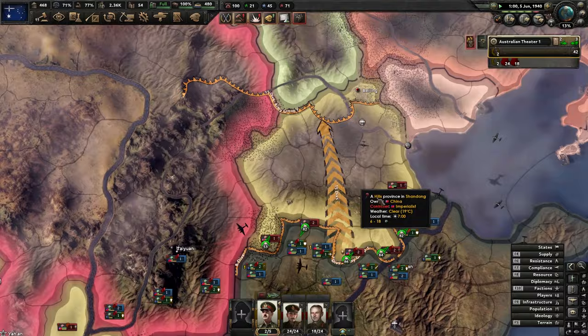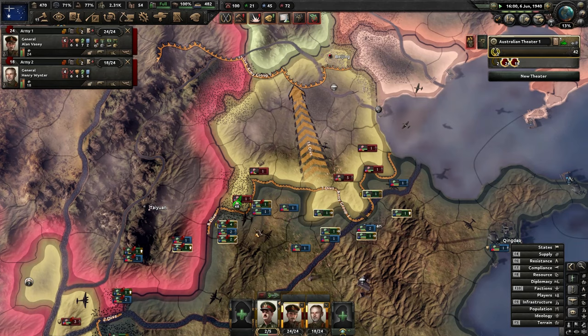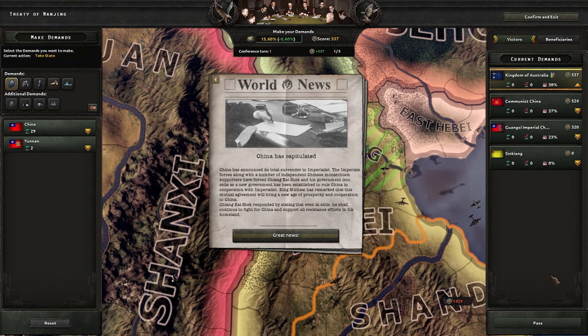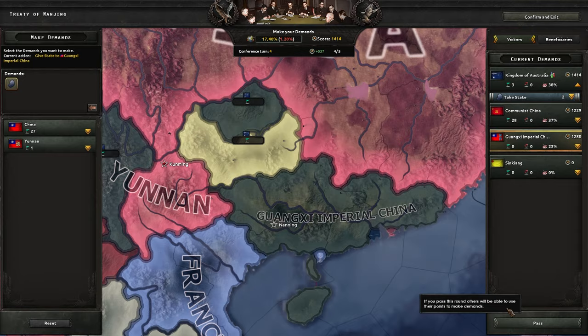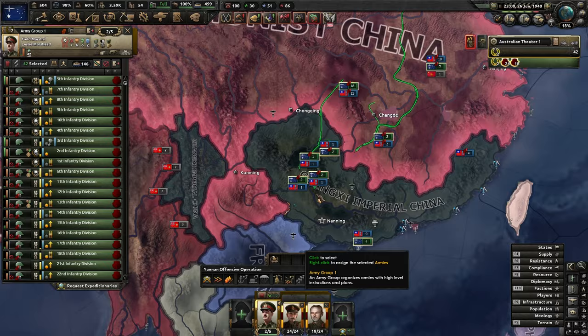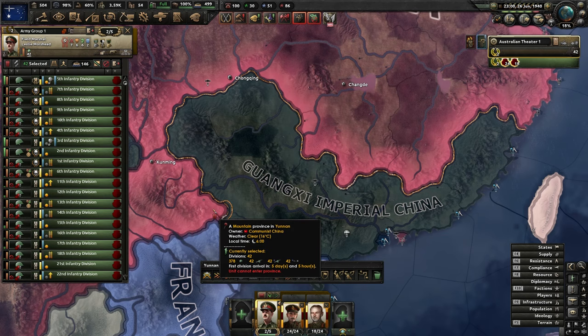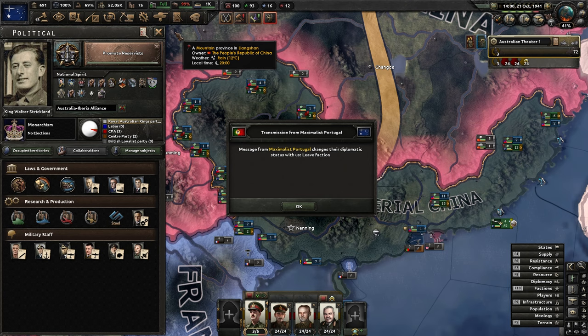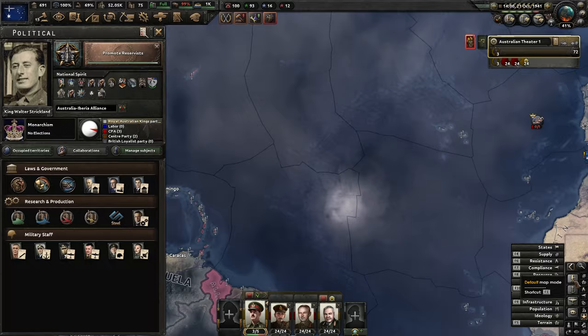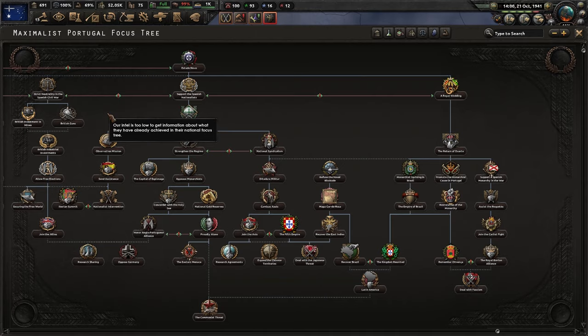We can just melt through the Chinese as well. China is being conquered for our new grandson King Michael. They're also fighting communist China but we will go onwards to Beijing - and with Beijing, there we go, China has capitulated. We've got a fair bit of war score. We'll start claiming things for our puppet - I barely got anything of China, that's really irritating. We're obviously going to go and crush communist China now as well, as they claimed everything. We need to do that quickly before they start pumping stuff out.